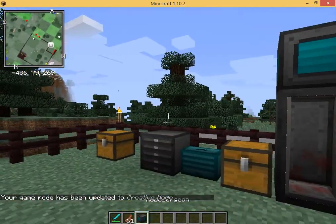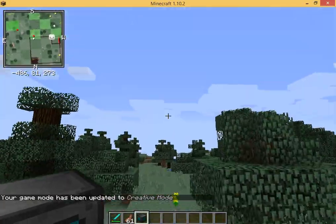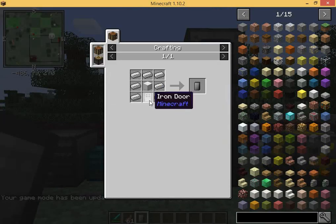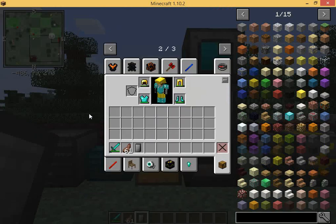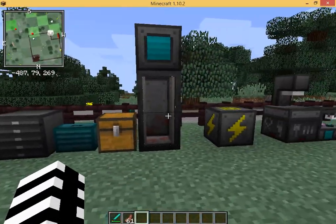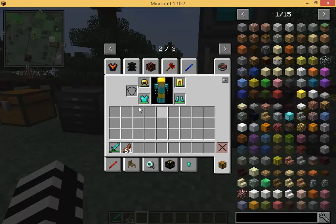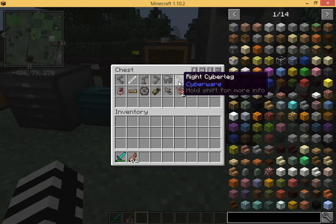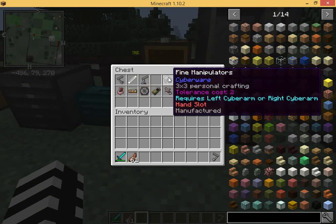I just realized I never showed you exactly what these were. This is the herb resurgent — there's no crafting recipe, you have to find it dead in chests. And this installation booth is an iron door, a block of iron, and a bunch of iron ingots. So you have to have a lot of iron. Now first I'm going to show you what I'm going to put in — a cyber arm.